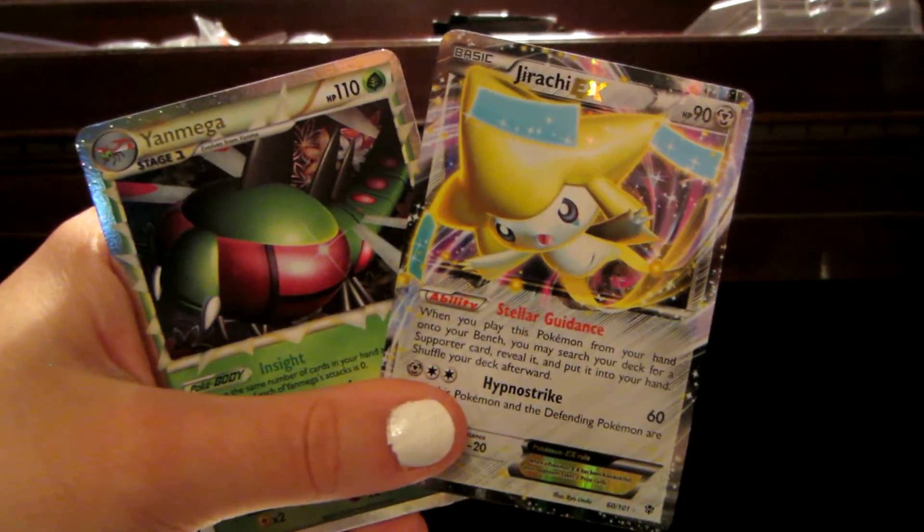Ponyta, Diglett, Aron, Porygon, Gastly, Kangaskhan, Pidgeotto, Luvdisc, Yanmega Prime — really? This is awesome! I got Yanmega Prime, Ultra Rare — this is an awesome card, Yanmega Prime, mint condition. And a Magmortar Rare. I've gotten this Magmortar Rare before. But look at that Yanmega Prime — I did not have this Prime card before today. Look at the glint in his eye and the flowers in the background. That is a nice card.